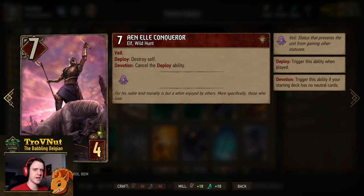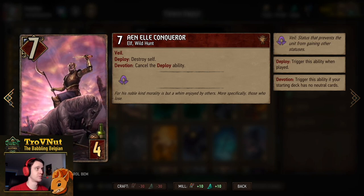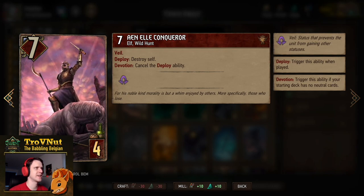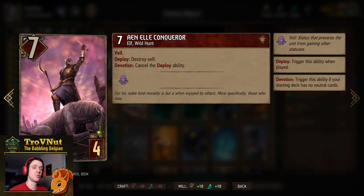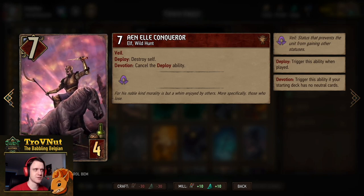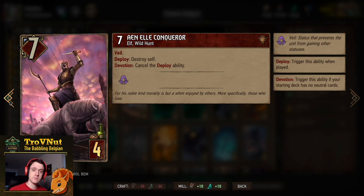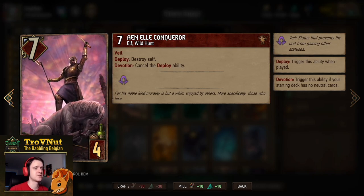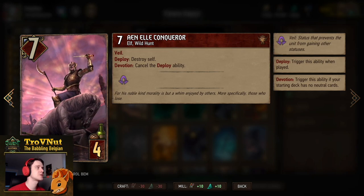Next up we have the NL Conqueror, a very strong 4-provision bronze that starts at 7 power with Veil, so very good at defending against vampires. If you wouldn't have devotion — but this deck of course has it — it will destroy itself. So if you get faced with Simulate, they might make a mistake and try to copy this while they don't have devotion, and then it will just destroy itself.